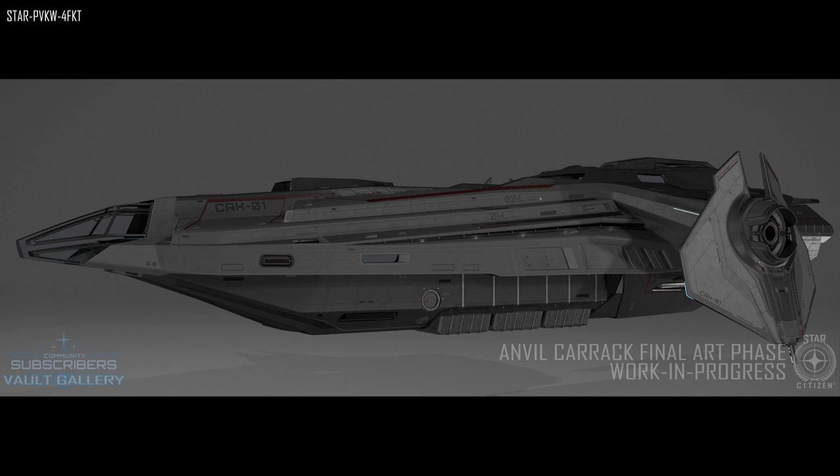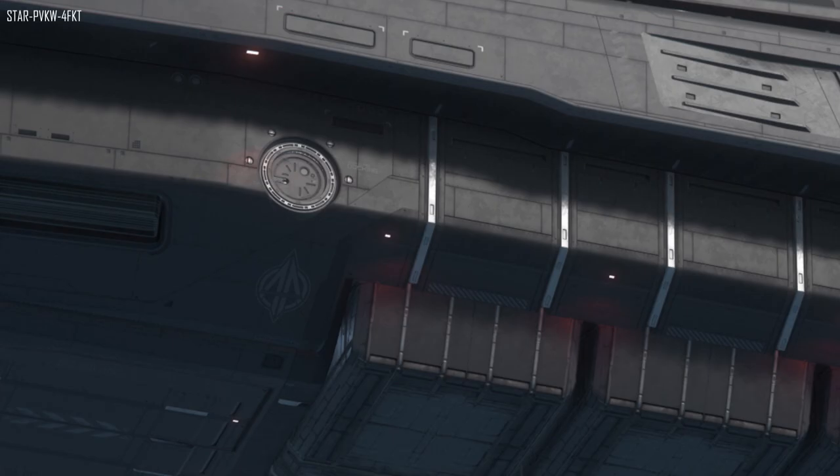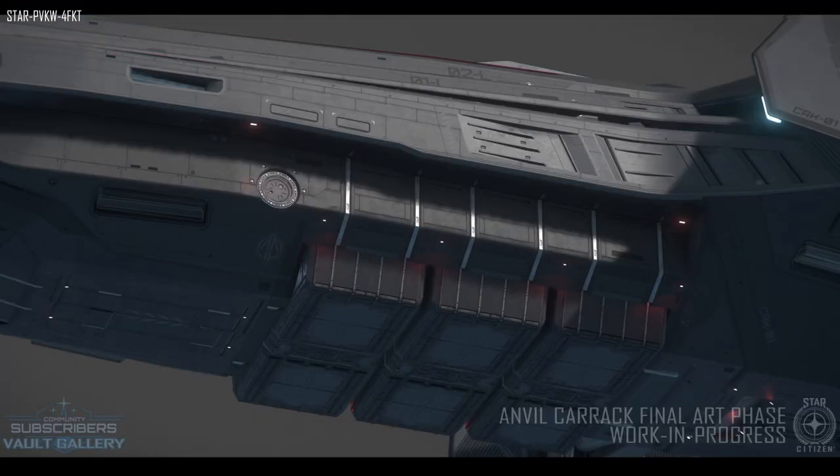Do you prefer it to the original, the CitizenCon demo, or do you hate it altogether? I also want to point out the docking collar door visible in a new image. We know they're working on ship-to-station docking, and I think this is probably the new standard — a two-by-two meter docking collar that will likely replace all current docking collars across ships. Notice there are four holes above the door; I wonder if these are there to clamp and attach, with an extension going out before the door opens. A viewer suggested these could be pipes to refill oxygen or water tanks, which would be a great way of doing it.